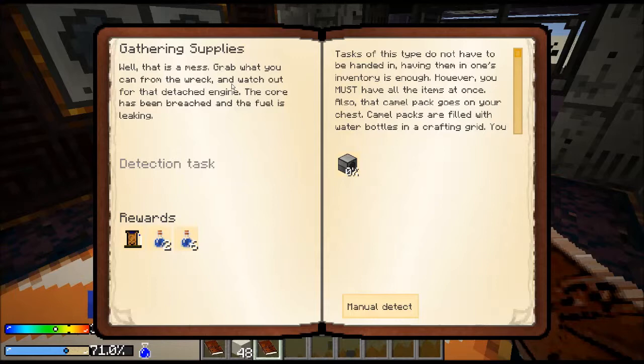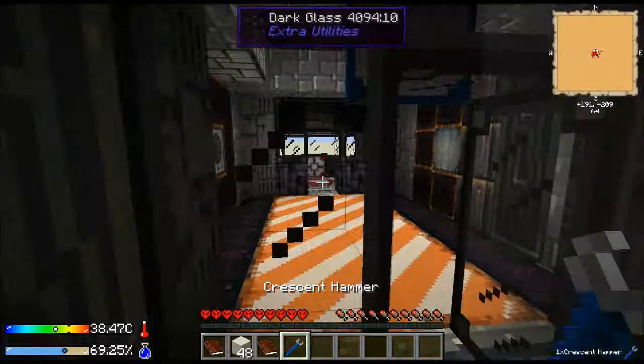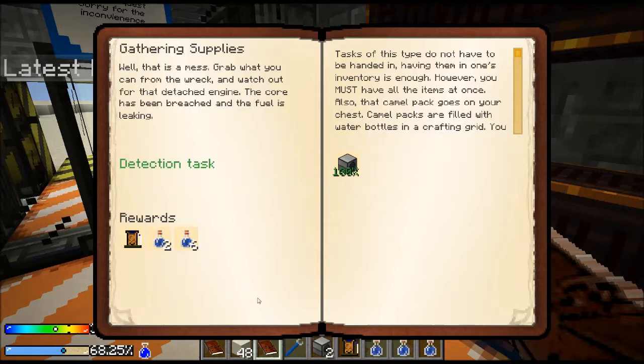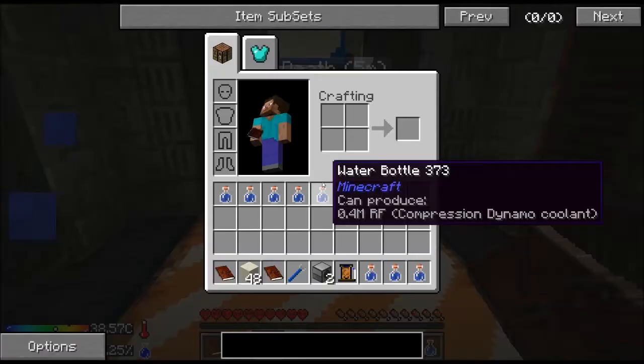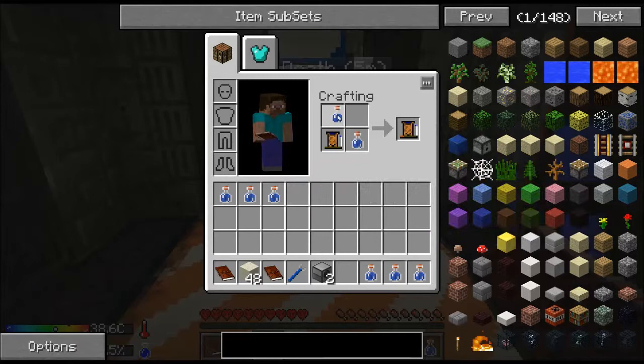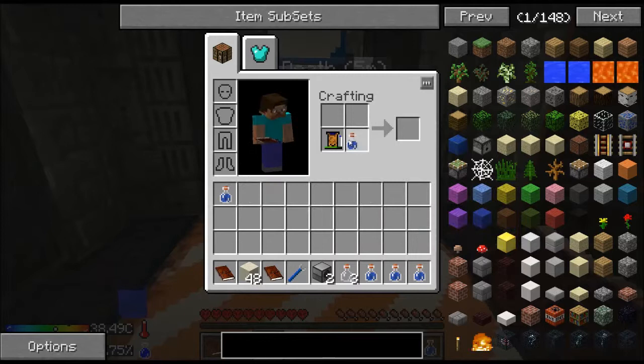So the first thing we need to do is gather some supplies. It wants two fluid transposers — those happen to be right here — there's a crescent hammer too. I hit claim reward because we had those two things, and it gave us some water. We've got our camel pack here with water, so that's three water bottles, and we can get four water bottles' worth.